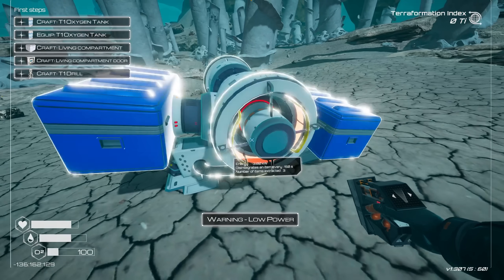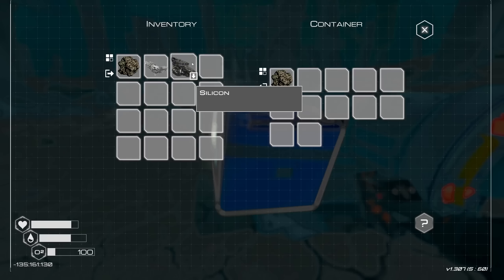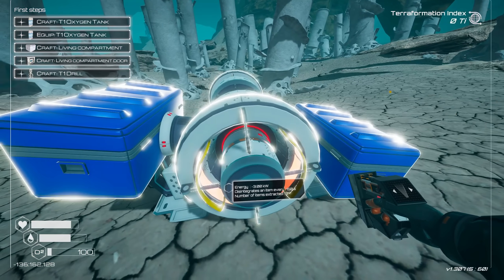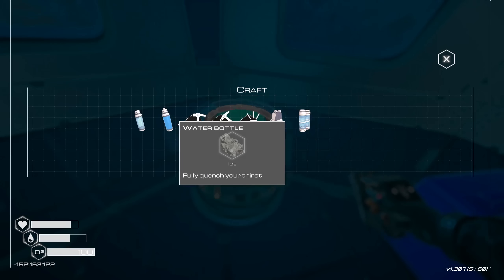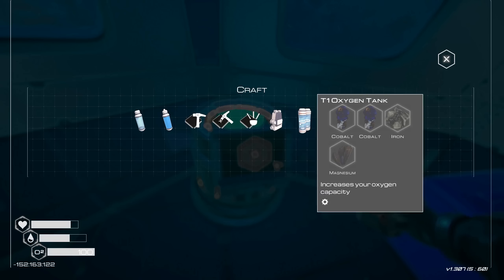Insert ores here to break them apart. Collect your mined ores from here. How does this work? Oxygen level critical — I should worry about that. I don't have any energy, probably, so we're going to have to get energy next. We'll get to the drill. Obviously we're having oxygen problems, so I need a T1 oxygen tank.